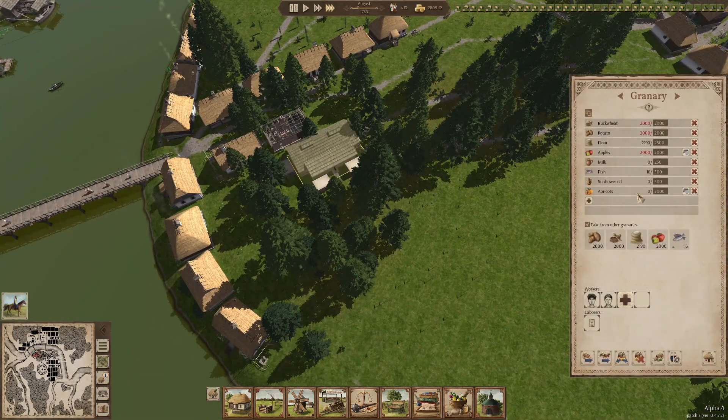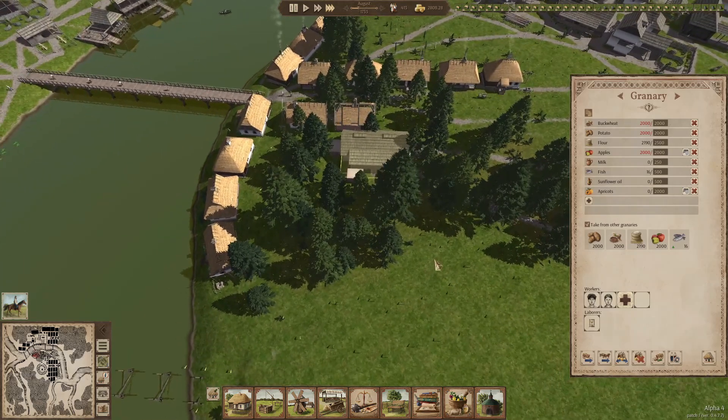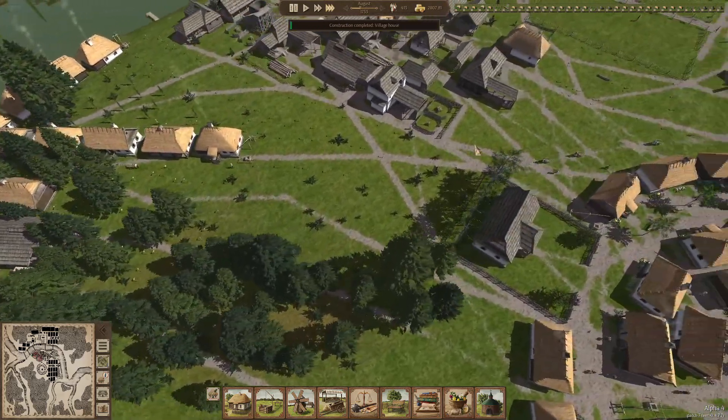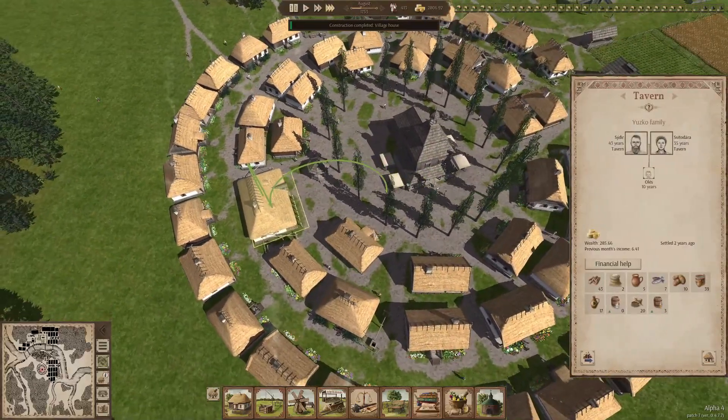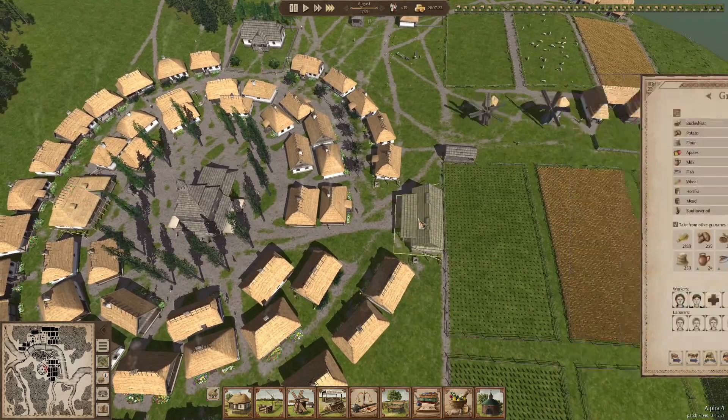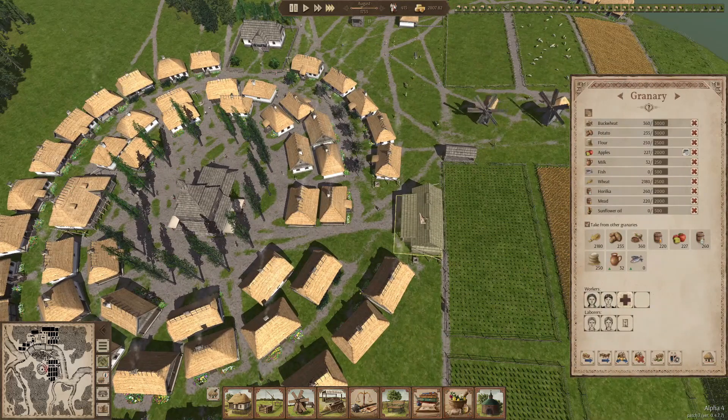This one has all the basic needs so that's good. Two houses available but no functioning tavern again - so the people are drinking so much that we're not able to get the alcohol there all the time. Perhaps we should build a tavern close by so it can just get the alcohol very quickly.